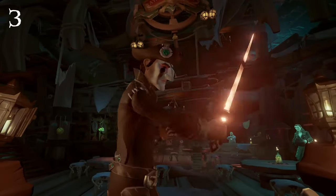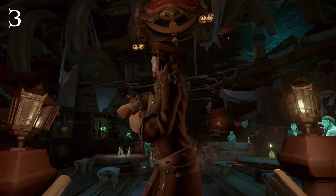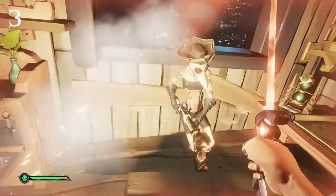Moving on to our third spot on this list we have the Burning Blade Cutlass — basically a corrupted version of the Sword of Souls. I absolutely love this sword. This blade feels intimidating, especially in the dark when all you can see is the glowing orange of the blade. This has quickly become my favorite cutlass in the game.